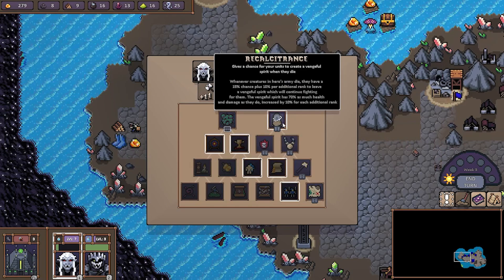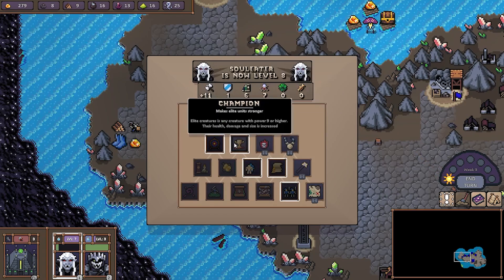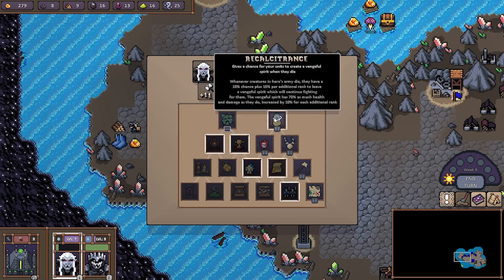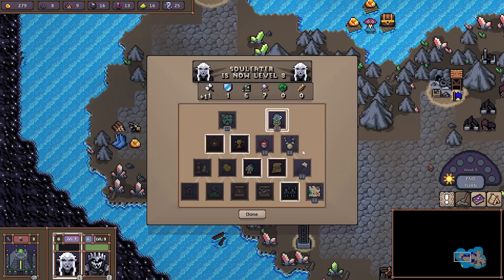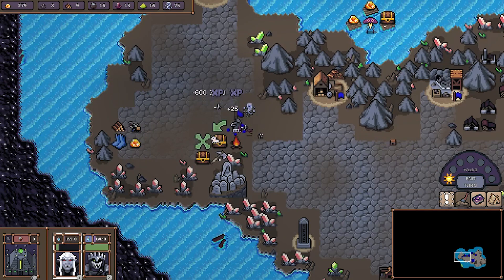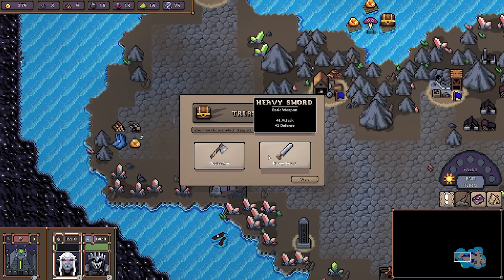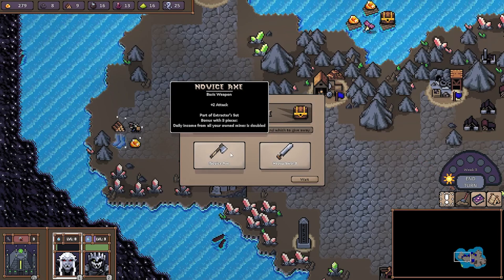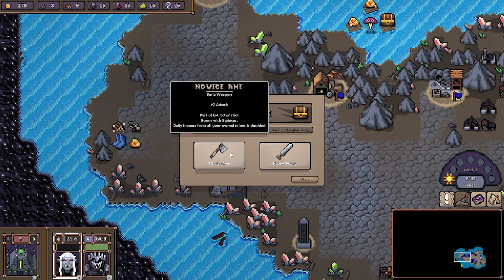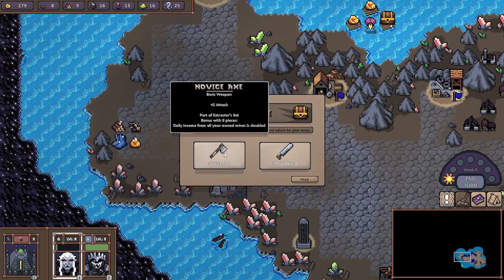So what do we want to put these points into? I think I've maxed out this one. Let's just take this and get that up. There we go, and now we have some treasures — plus one to weapon, or plus two attack, and it's part of an extractor set which increases daily income by mines. That's good, we'll take that.